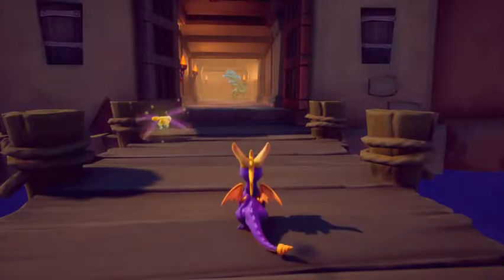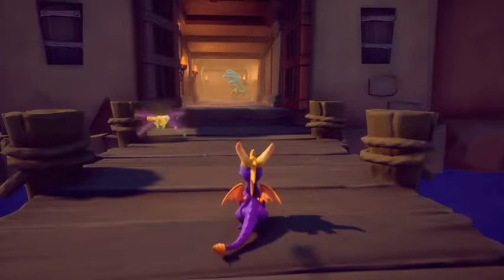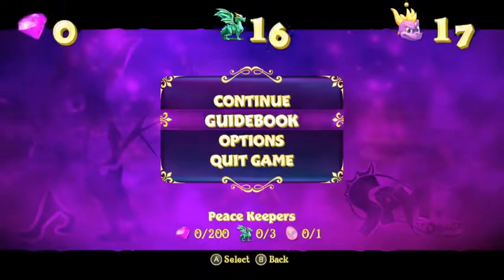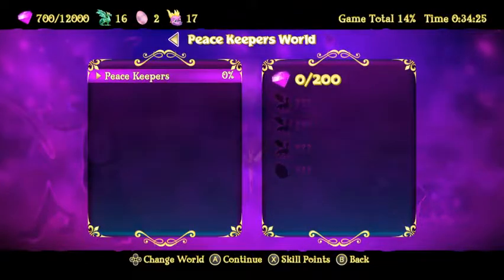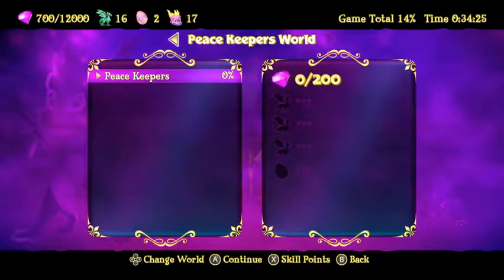Welcome back everyone with Spyro the Dragon and Spyro Reignited Trilogy for the Switch. Without further ado, let's start the Peacekeepers Homeworld. In this particular place, we gotta find 200 gems, 3 dragons, and a dragon egg.